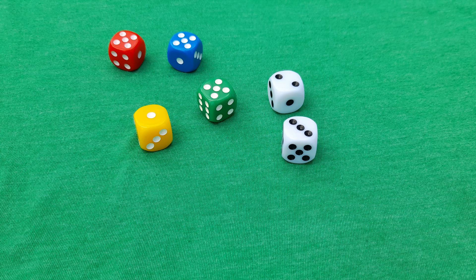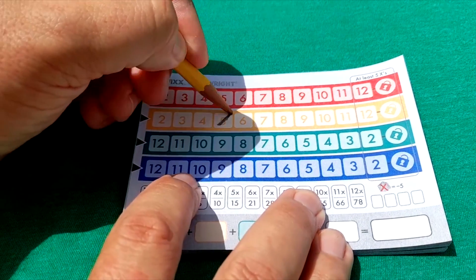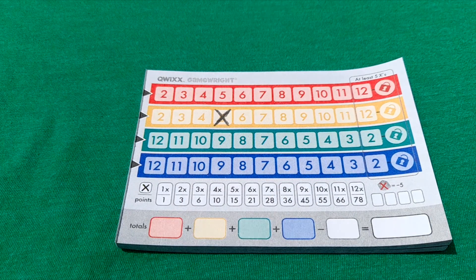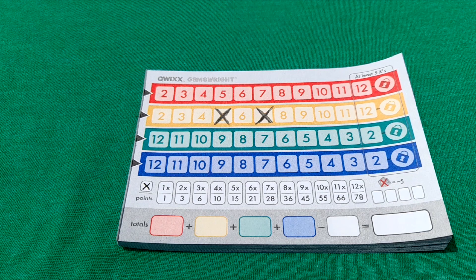The other thing to keep in mind when crossing out a number is that once you cross out a number, you cannot cross out any number to the left of it for the rest of the game. For example, in the yellow row, if I have crossed out a five, I would not be able to cross out the two, three, or four. If I have crossed out a five and a seven, I would not be allowed to cross out the two, three, four, or six.